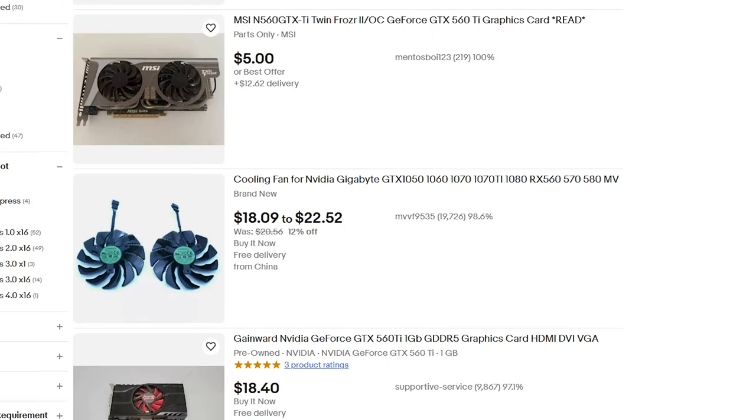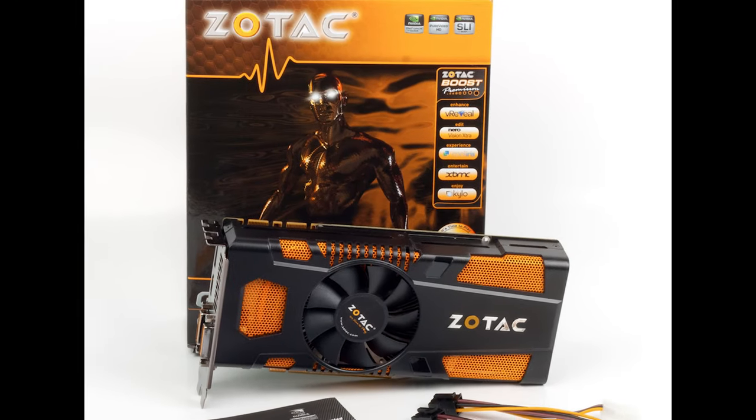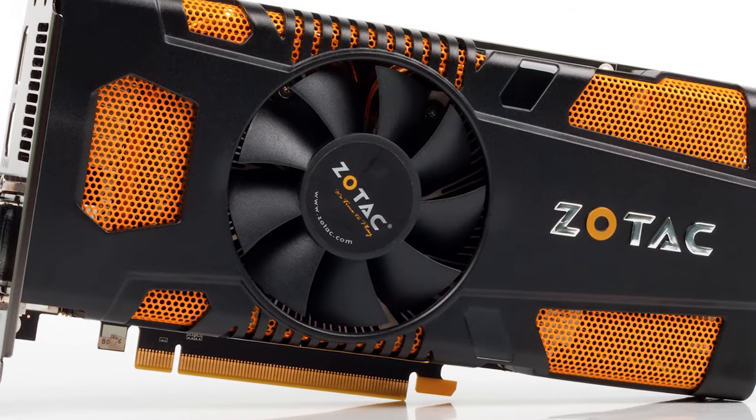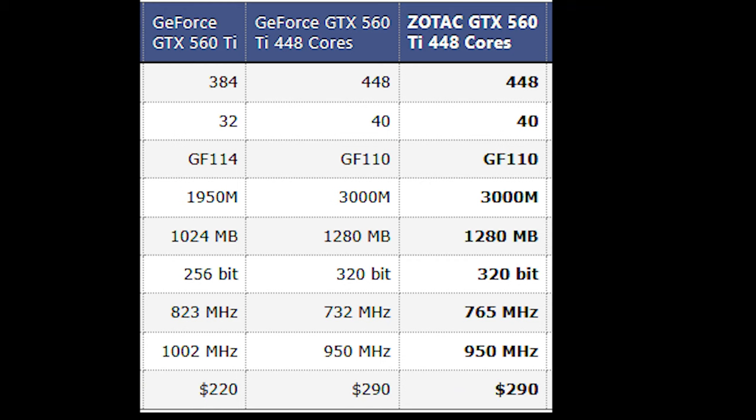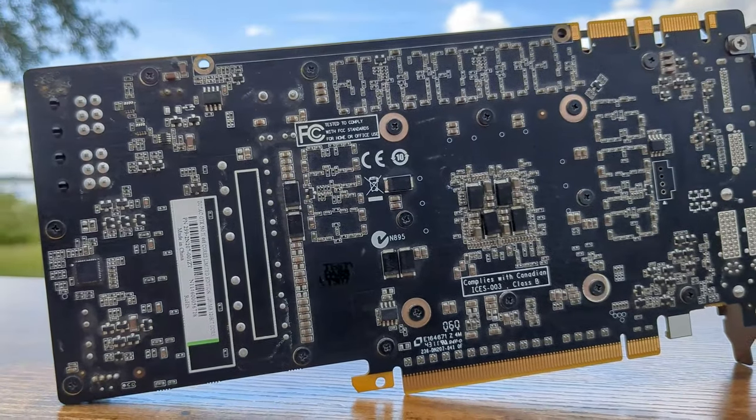This isn't the run-of-the-mill 560 Ti you can get on eBay for $10. This is the Zotac 560 Ti Limited Edition, sporting 448 cores over the usual 334. It has more cache, more bandwidth, a higher TDP, and pushes 10 gigapixels more than the base 560 Ti.